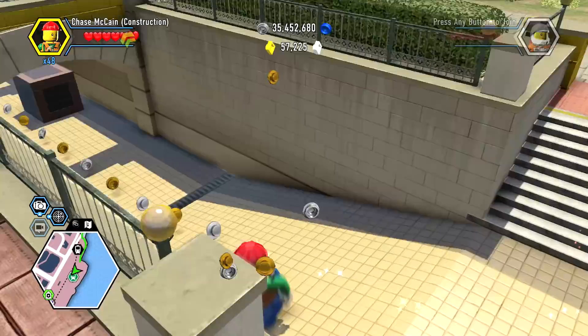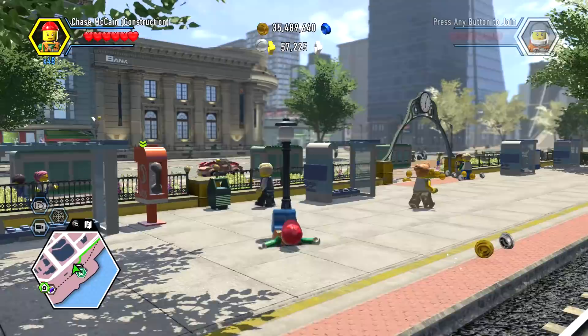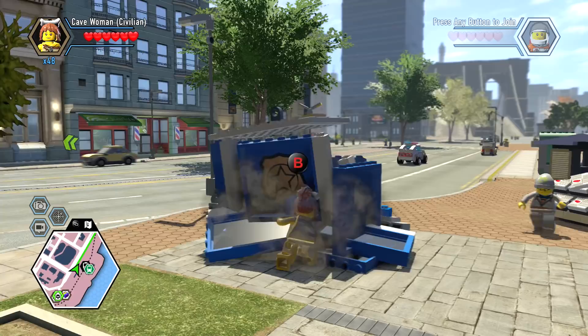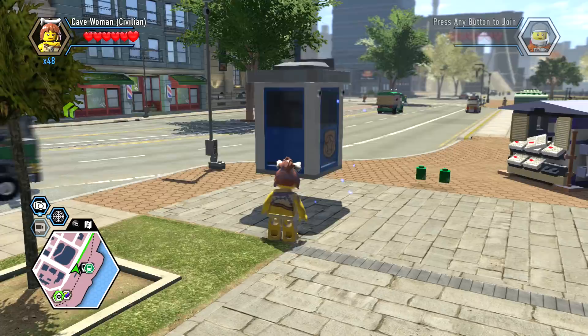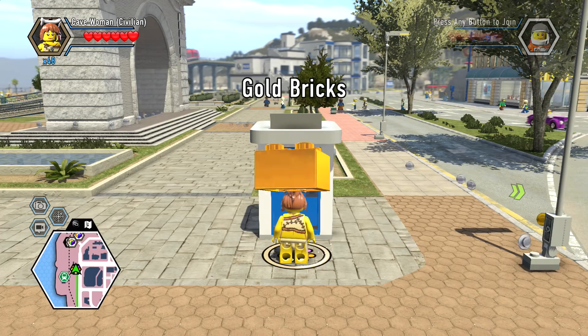Camera needs to cooperate. All right, so over here we should have those — those are build pads. Here it is right here, and we're actually going to unlock both Frank Honey and somebody else here. So we unlock Frank Honey, and by building this — Sky's Booth activated — we get ourselves Demolition Dummy.